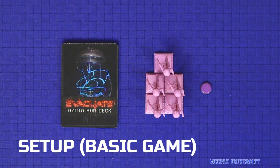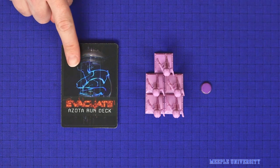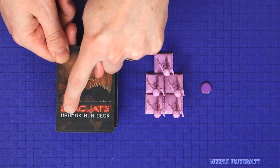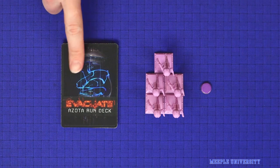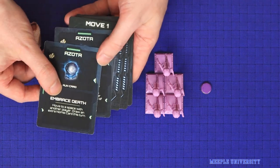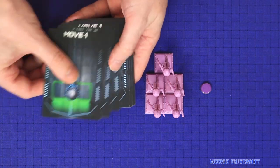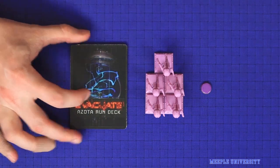To set up the basic four to six player game, each player will take five survivor minis and a token in their colour, and one run deck. There are 11 different run decks in the game, each showing a different civilization, but in the basic game it does not matter which one you pick. Simply find the ten cards with the same back, flip them over and find the two which show your civilization at the top and remove them. This will leave an eight card symmetrical deck for each player.